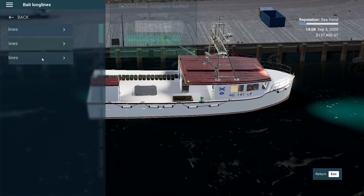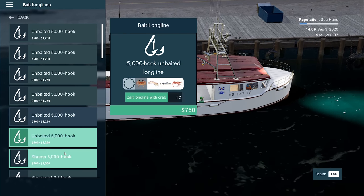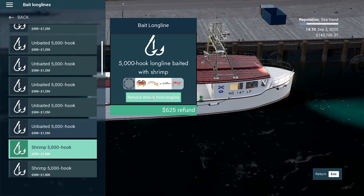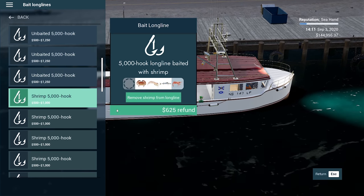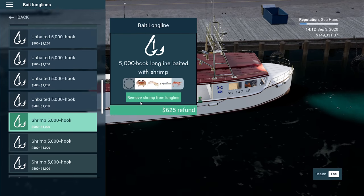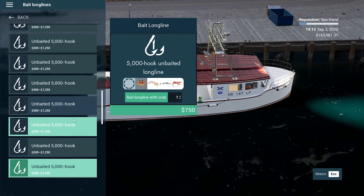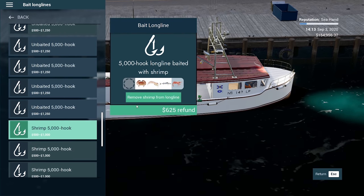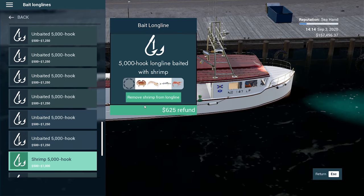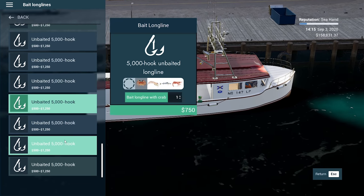I think I might try and sell 30, because we only need like 5 at a time. If we run out 5 and wait, then run out another 5, I think that'll be better. Let's sell long lines — so let's go 37, try and get to 27. Now I've got 10 — maybe it didn't work properly the first time. Let's go bait long lines — we don't want the green bait.